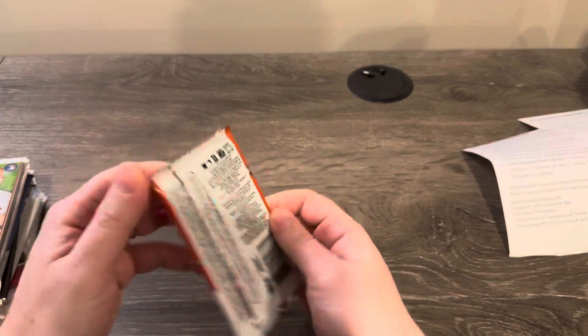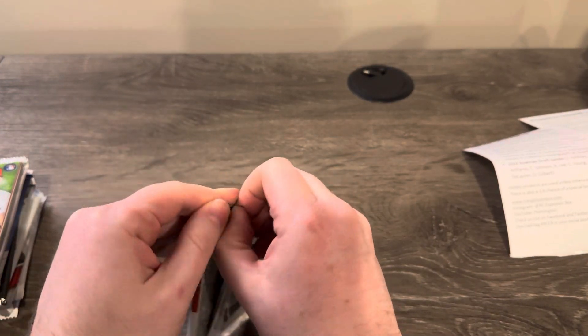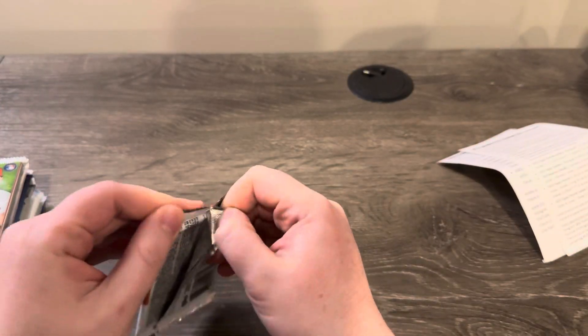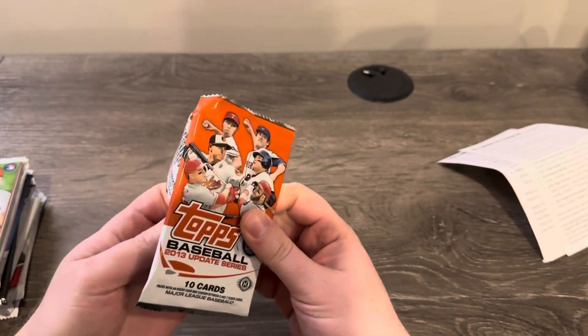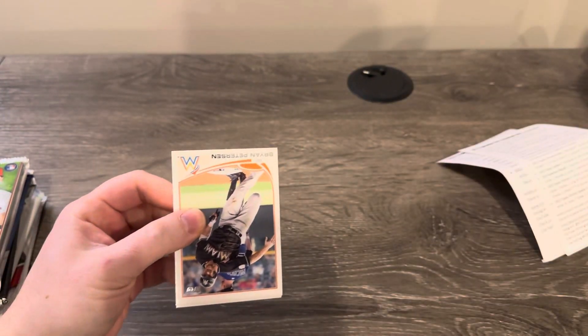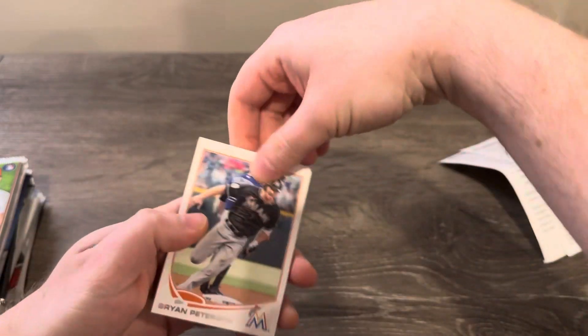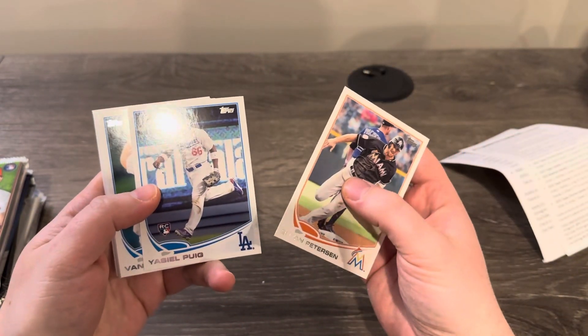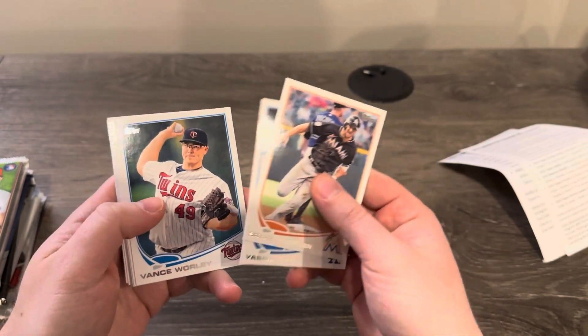Let's start with the original box, beginning with 2013 Topps Update. We're looking for Arenado, Garrett Cole, and Christian Yelich. Right on top there — I thought that was Christian Yelich, it's not. Yasiel Puig rookie card — I bet that was a big card at one point.